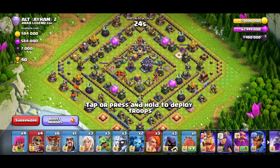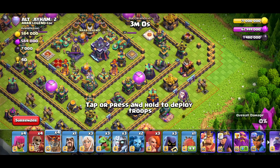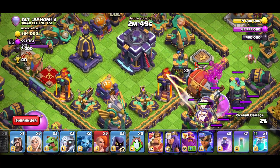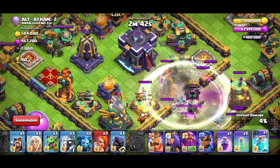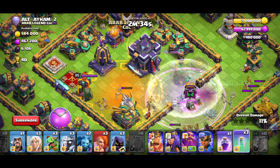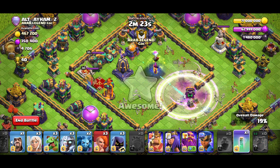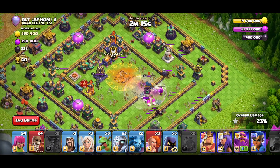Let's start with the first base. With this army, you mainly want to blimp and get value from the Town Hall with a Super Archer blimp. You cannot land next to the poison towers, so try to land as far as possible. I went around the bomb tower because many OG meta bases don't have a trap there. Look at the value from the Super Archers — they went on the outside.